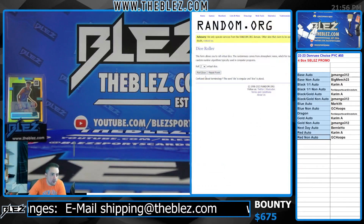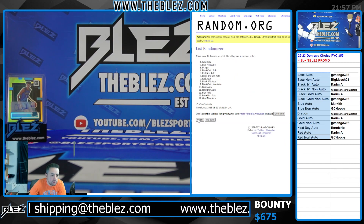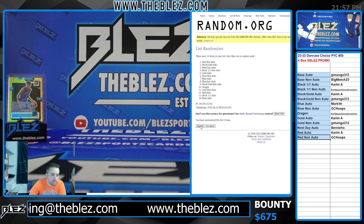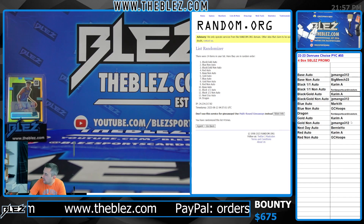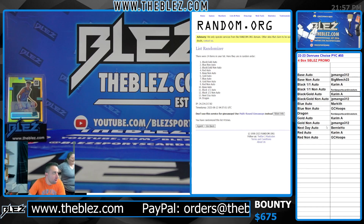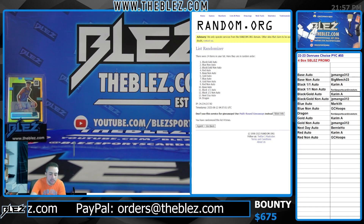Who's getting a promo? Four, two, three, four. Black gold auto — Karameh. If winning promo spots meant he's a hit, Karameh would be a hitter.